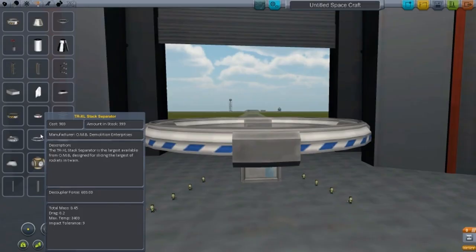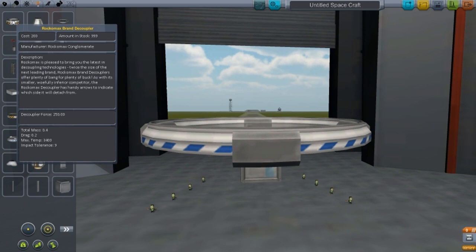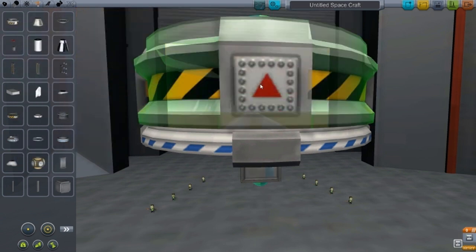We now have the TRXL stack separator, which has a decoupler force of 600, in comparison to the Rokkamax branded decoupler that has 250 as a decoupler force.